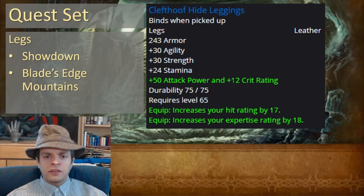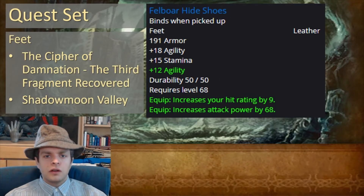They're really excellent leggings, and they look pretty cool too. For your feet, you're going to want Felboar Hide Shoes, which comes from the Cipher of Damnation — the third fragment recovered quest in Shadowmoon Valley.